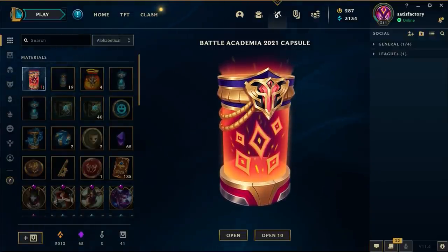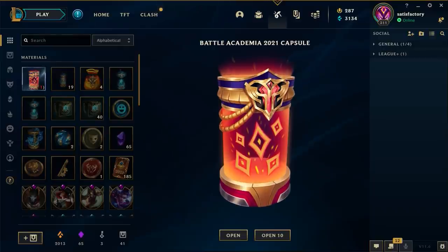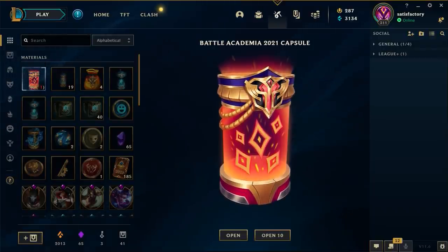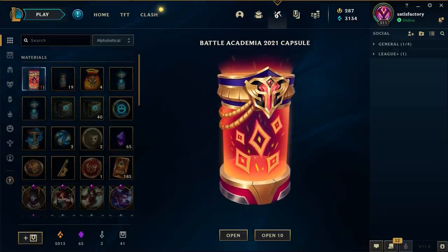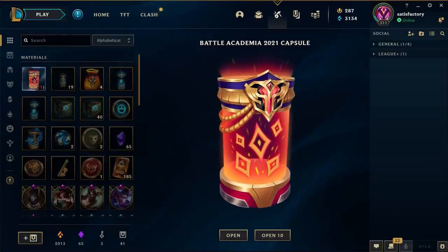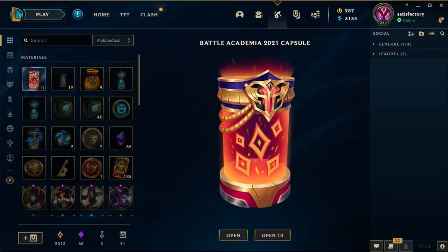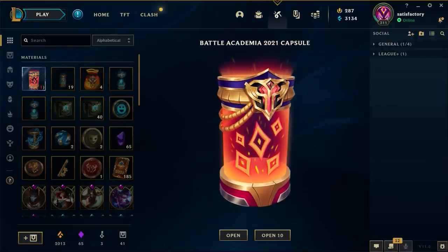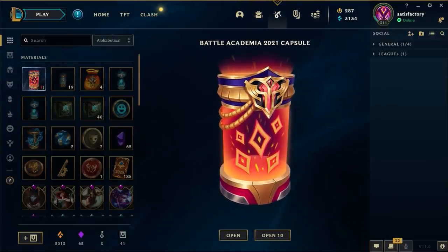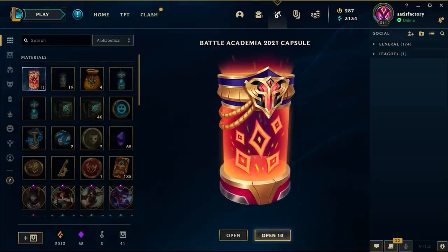I've got 40 Battle Academy 2021 capsules. I had to save up for two days to get these because there's a 20 capsule daily limit. I ended up with four of the Durandal bags as well, so I should end up with over 120 skin shards today. Drop a like if you enjoy this video so I can bring you more of this content, and come join my Discord - we're all good friends talking about skins, making a healthy non-toxic League community. I'm so excited, let's just go right ahead and start the unbox today.